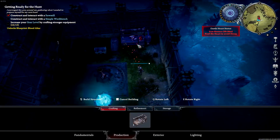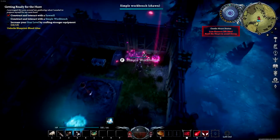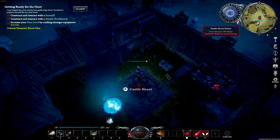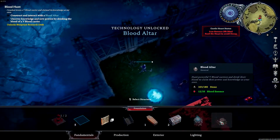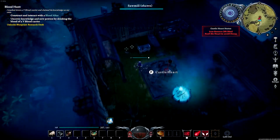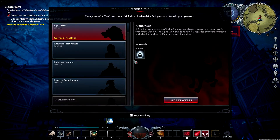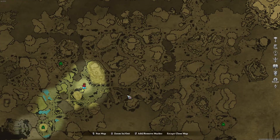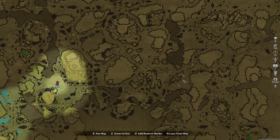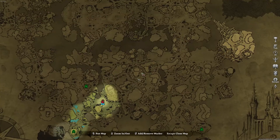Once you have your workbench, go ahead and place it down and get started on crafting your gear. I personally like going with the bone axes because you can attack quicker with them. Then build your blood altar and get started on tracking the alpha wolf. To track the alpha wolf, find his location — he's most likely going to be in the center area of Farbane Woods, with a couple of spawns right here, right here, and right here on the map.